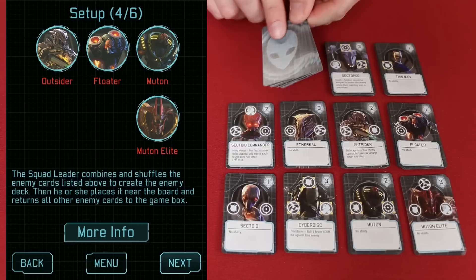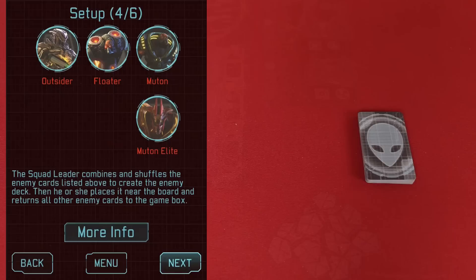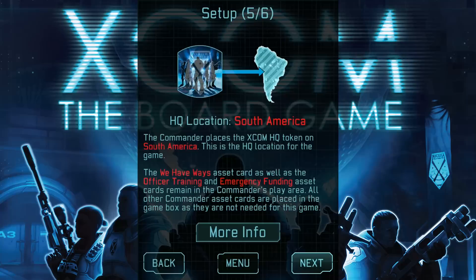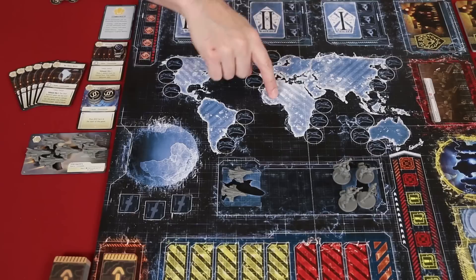Find all of the enemies — they have a back design that looks like this — and then sort them into piles based on their names. Return to the box any of the enemies not currently showing in the app, and then shuffle those remaining into a facedown deck which you should then place by the game board. We'll click next in the application, and now we are given our randomly chosen headquarters location, which in this case is South America. There are seven main locations on the board: North America, South America, Europe, Africa, Asia, Australia, and this area known as Orbit.